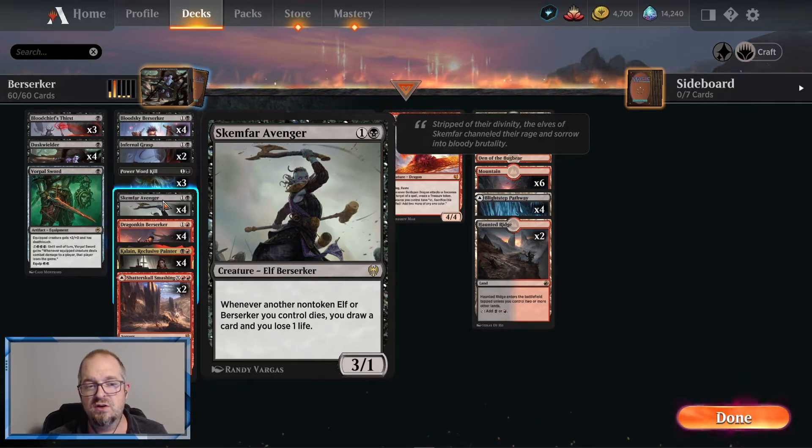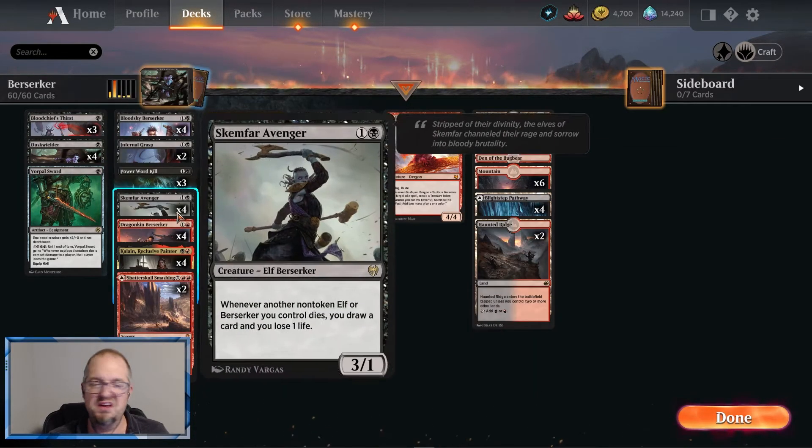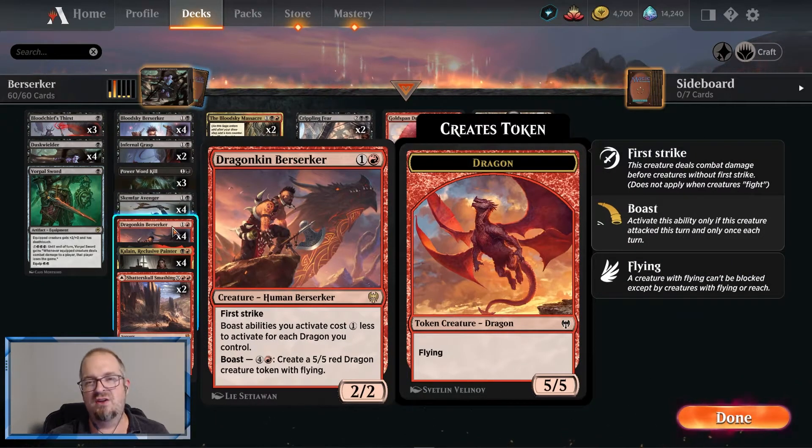Skemfar Avenger gives our deck a pretty decent amount of resiliency. Yes it costs us life, but if you get wiped with three creatures out — like from Devastating Mastery, Doom Scar, or Blood on the Snow — you're going to get a bunch of cards back so you can refill and keep attacking. It makes the deck way less fragile. Dragonkin Berserkers have first strike, they can make dragons, and they can reduce the cost of boast abilities, which can make these guys boast for free.